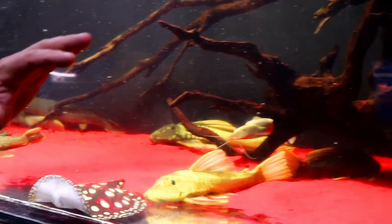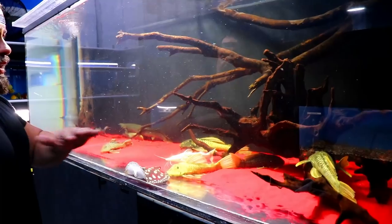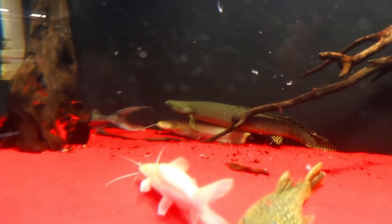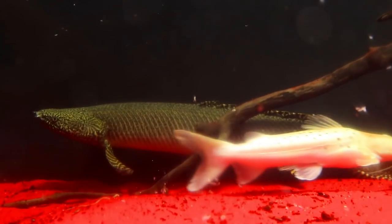This is my grow out tank. The luteus are for sale — they're on the website, but everything else is not. These guys are for sale as well. And then a friend of mine just gave me that big ornate bichir. Look how big that ornate bichir is. Let me go ahead and throw the food in.